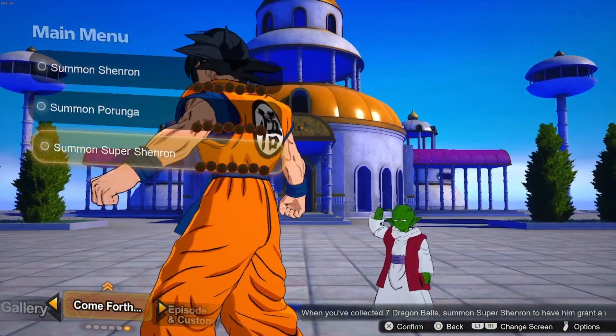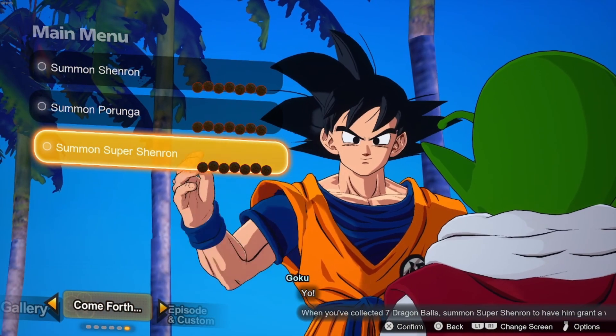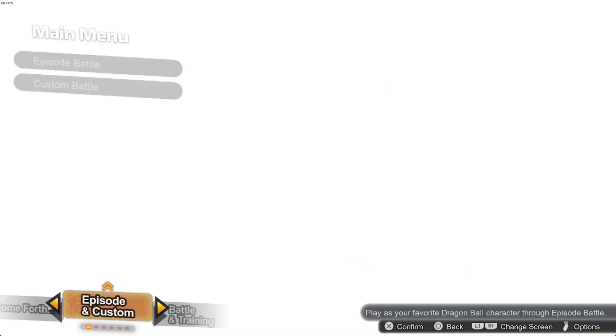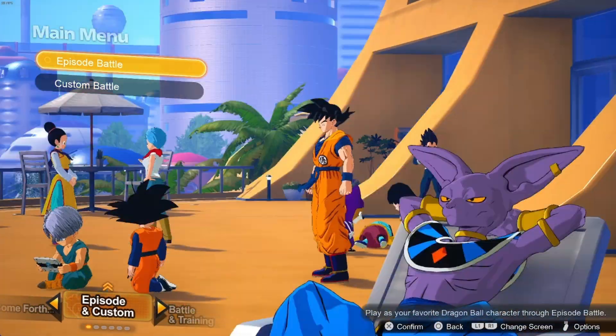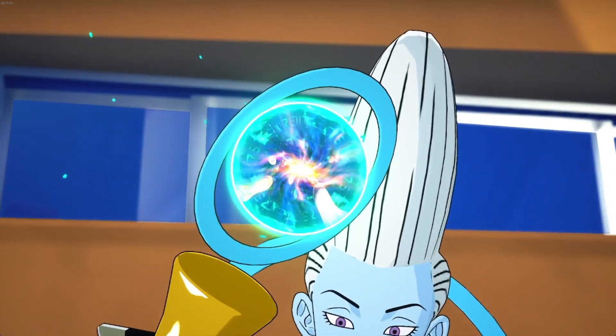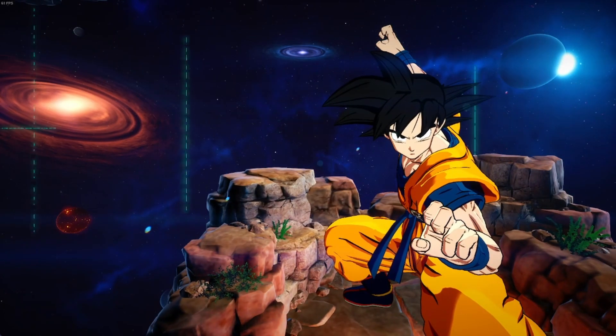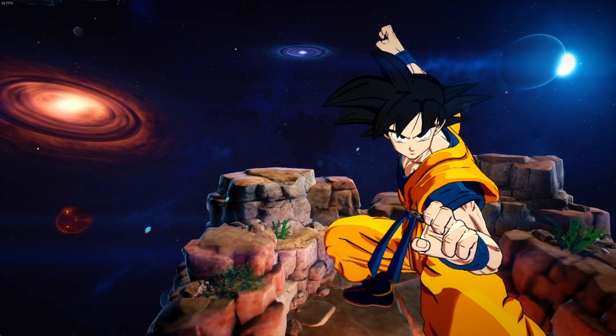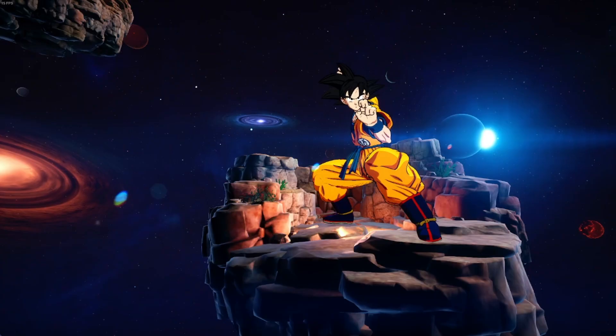And then for Super Shenron, as far as I know, the only way you can get those is just by doing the episode battles. Last night I completed Goku's and got his. I've seen you can get them from Jiren's too — you might be able to from all of them. But I'm pretty sure if you just go straight through the canon way, like how DBZ and Super actually went, you're not going to get it. You're going to have to go through the what-if routes.